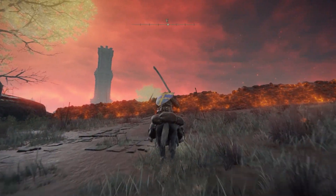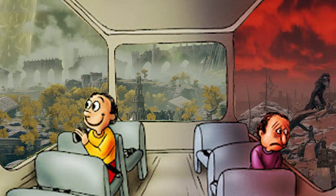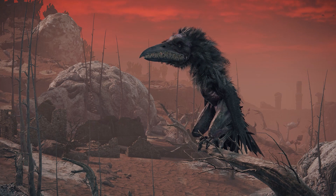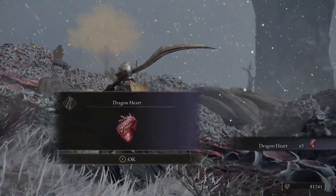To the east of the starting area is Caelid. You'll know when you find it — it's the place that looks like hell. Early game though, it holds some of the most useful content out there, especially when it comes to gaining runes to kickstart your new characters.